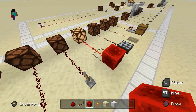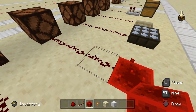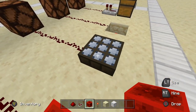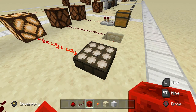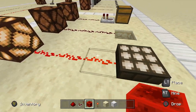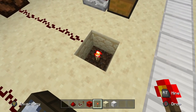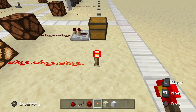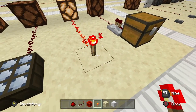Moving on, the redstone block, similar to the lever, will stay on forever until the block is either broken or removed by something else. Moving on up here we have a daylight sensor, which basically senses when it's daytime or nighttime and gives off a redstone output based on that. Right now it's set to nighttime mode and it's giving no redstone, but you can flip it to daytime by left clicking it and now it senses the sunlight and gives a redstone output based on how strong the sun is. Then we have the redstone torch, which once you place it down stays on forever until you break or remove the torch — but the cool thing is redstone torches can actually be turned off and used to change outputs.